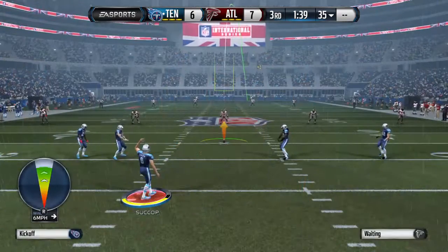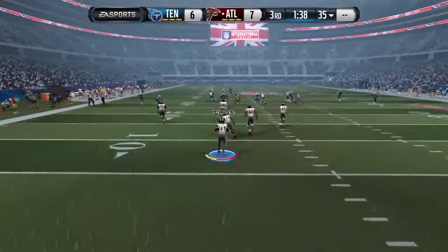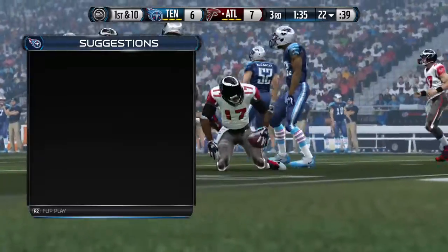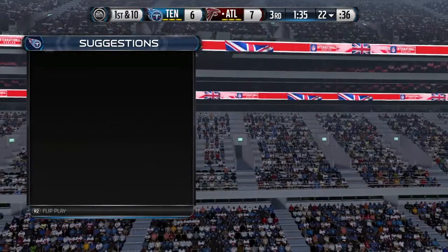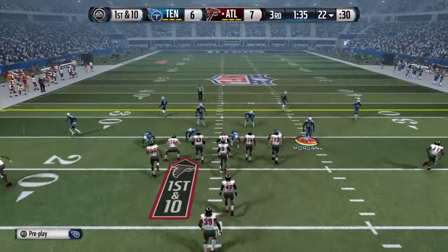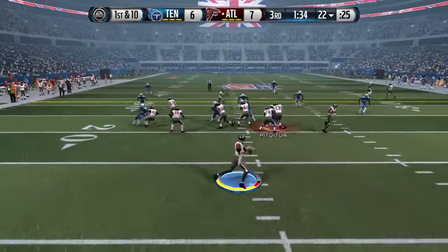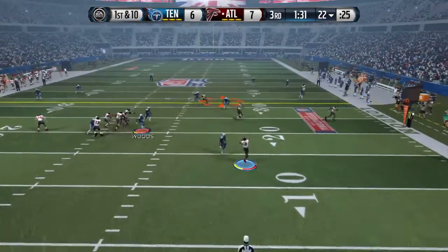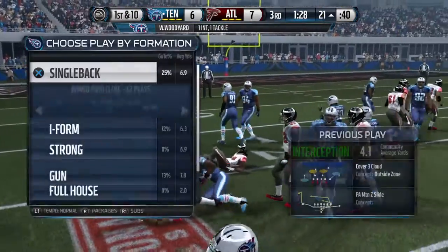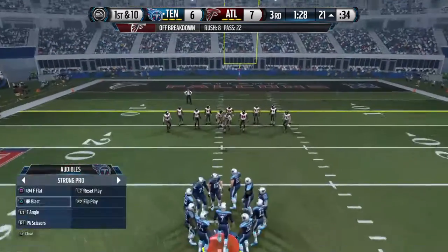The Falcons ready to return the kick. Hester will run this one out and he's tackled just past the 20 — we'll mark it at the 22-yard line. First down on the way. Matt Ryan under center. He'll keep it on the play fake. Ryan's taking off — that's an interception. Nice tackle. Woodyard shows off great hands, picking off that pass from the linebacker position. What a pair of hands.